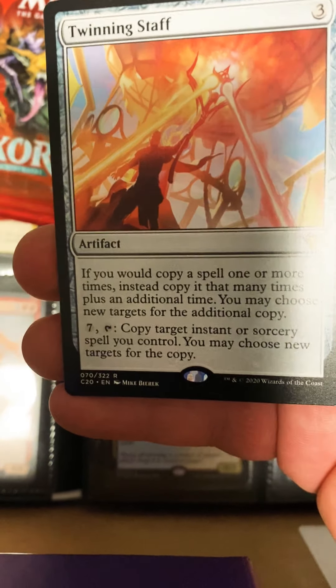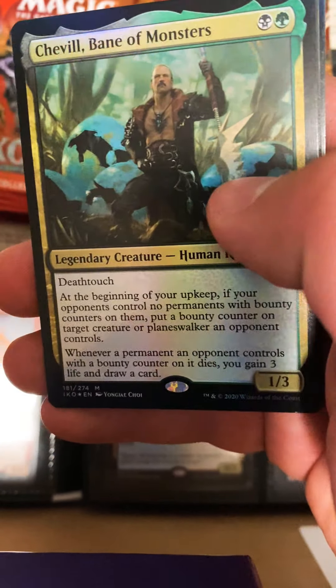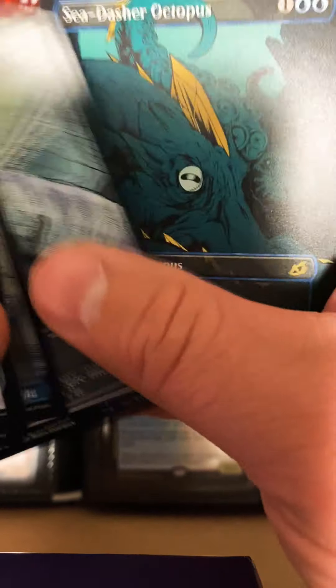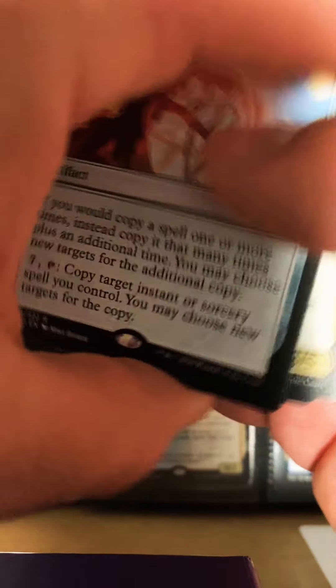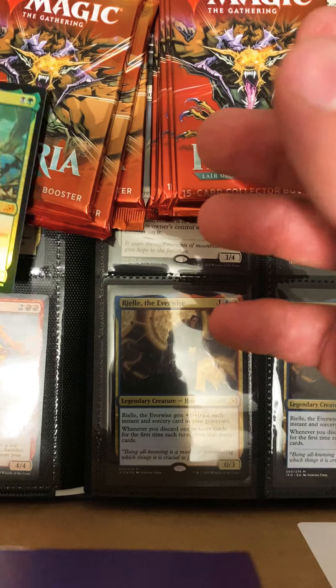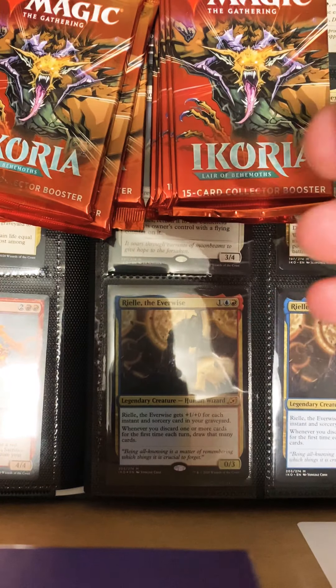Twinning Staff, Sheville, octopus door rat — nothing too spicy right there. But we did get a foil Sheville and Vein of Monsters. That is a spicy pull indeed. Let's just keep going here, keep the spice coming.